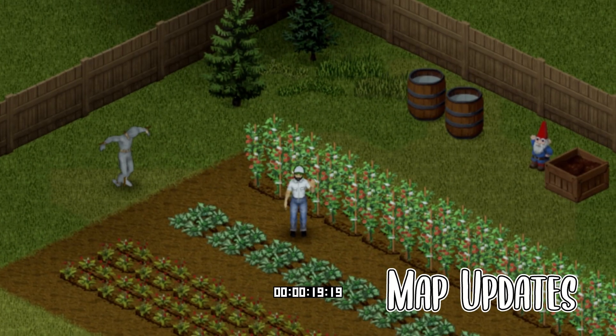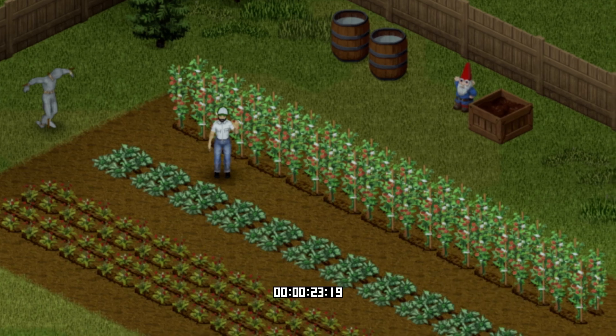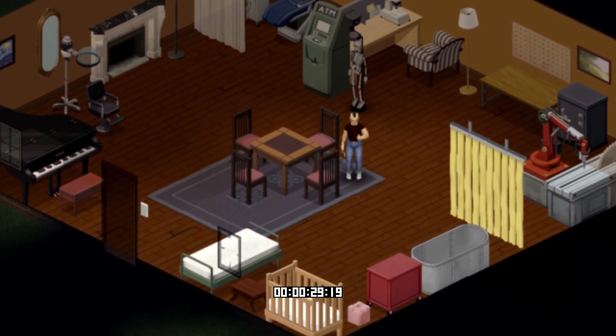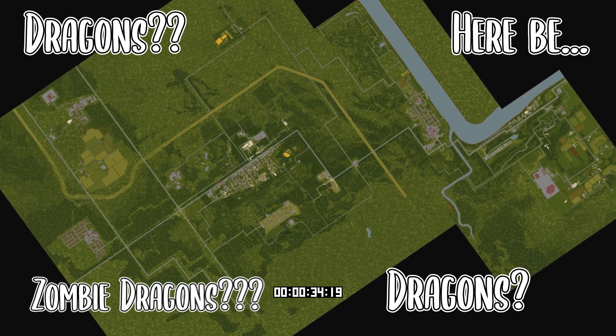They're also teasing new map polish for the build, like you'll see here. And as a super teaser: once this map pushes out, the map team will then be working on extending out new map areas, made possible by an engine overhaul from a while back. So someday soon we might be able to see beyond the Great Wall of Black that we have now.